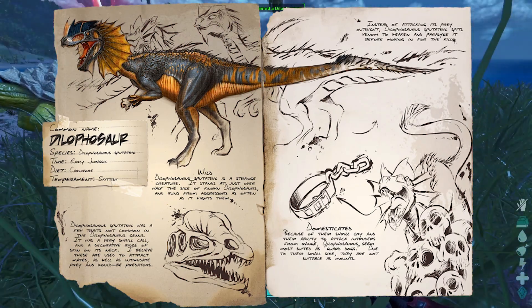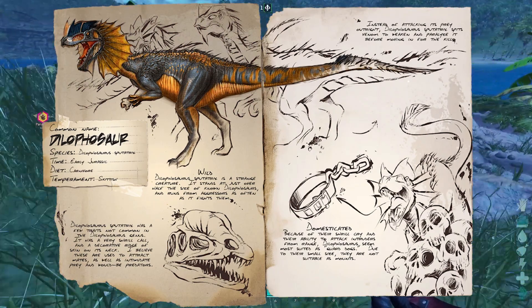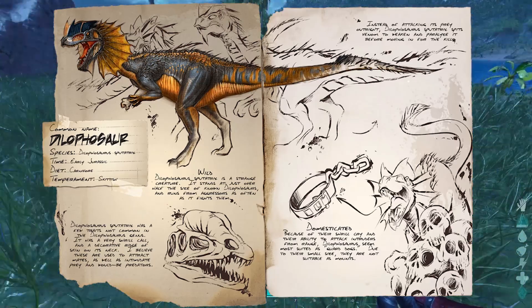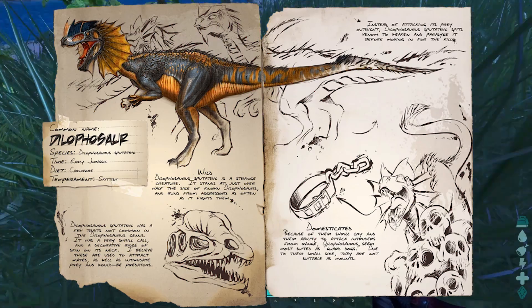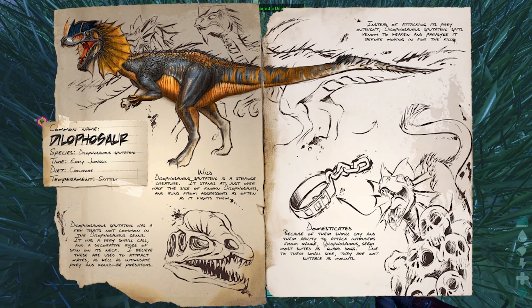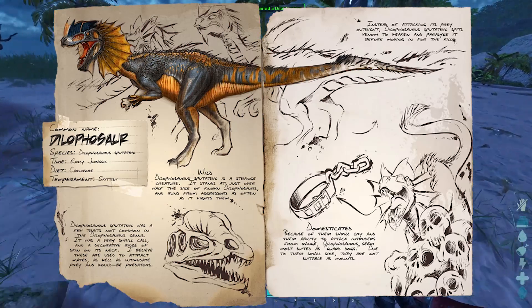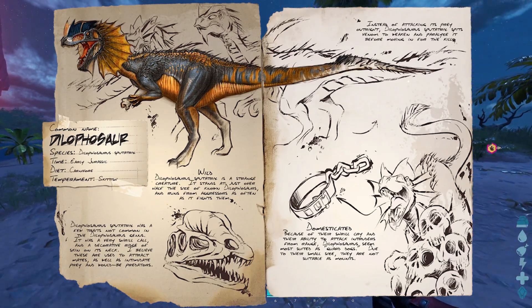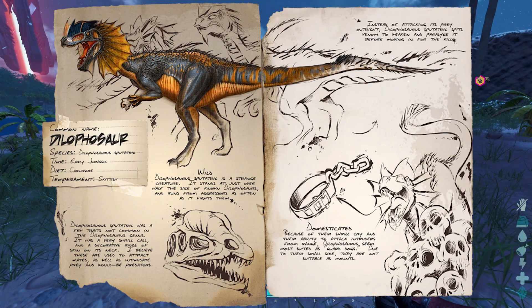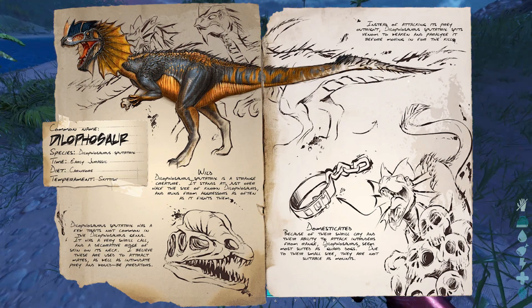Dilophosaurus sputatrix is a strange creature. It stands at just over half the size of known Dilophosaurs and runs from aggressors as often as it fights them. Dilophosaurus sputatrix has a few traits not common in the Dilophosaurus genus: a very shrill call and a decorative ridge of skin on its neck. These are believed to be used to attract mates, as well as intimidate prey and would-be predators.